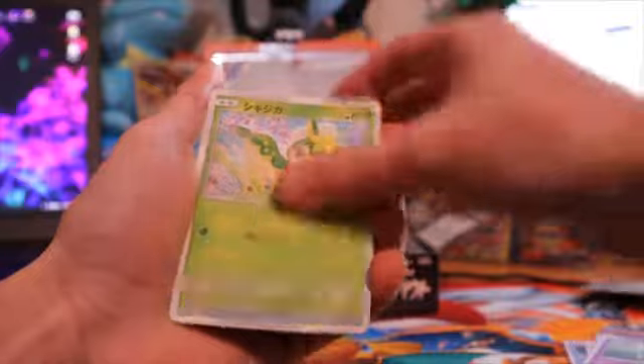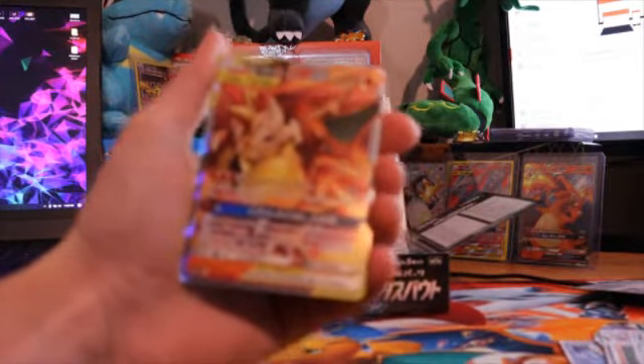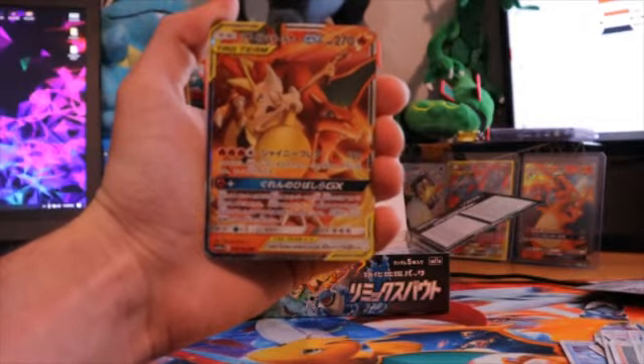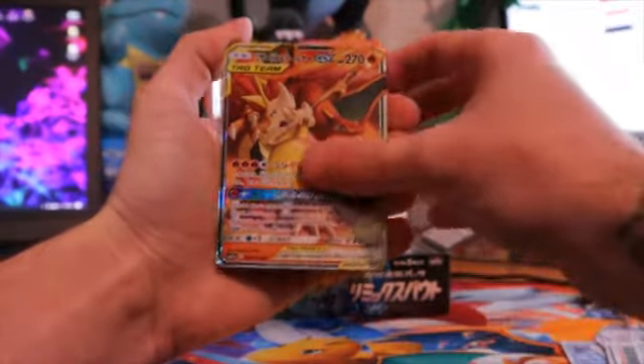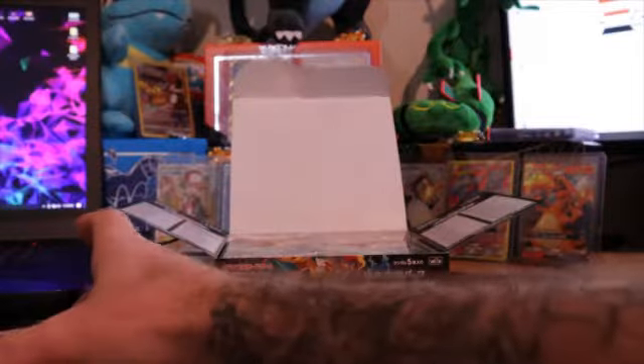It would be so nice to get some actual good pulls on this — this would be insane. Delmise, Wailmer, and then all right to the right hand side. One from the back — I see a little shiny there. Pancham, Tropius — oh my god, the first one that I wanted to get out of this already and it's right there! Hopefully it will focus. Wow, I can't believe I just opened this already — this is the last one that I needed to complete that set. That's insane, I wish I had some sleeves.